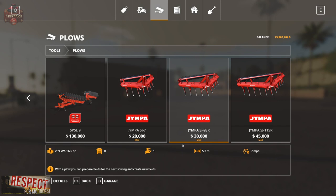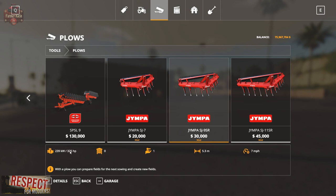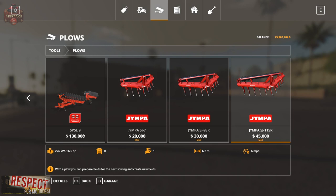Then we have the SJ9SR, which is 5.3 meters, operates at just 7 miles per hour, and requires 325 horsepower. Then we have the largest version, the SJ11SR for $45,000 — 6.2 meters, 375 horsepower, at 6 miles per hour. Now let's compare these to some other plows.